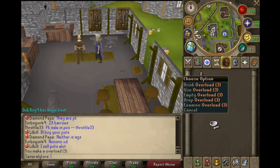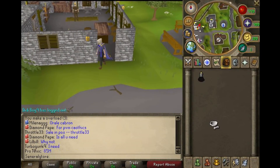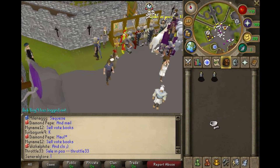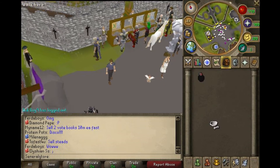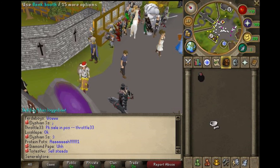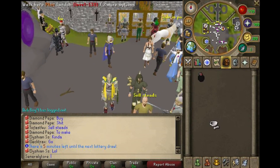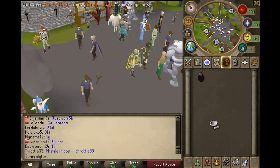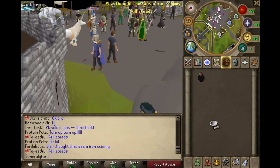Now let me run to my bank to show you how to make an overload flask. To make an overload flask you simply take two three-dose overloads and combine them, and there you have an overload flask. If you spent a lot of money making this overload, you can sell an overload flask for about three or four mil, so it's pretty decent profit if that's what you're going for. If you're making overloads for PvM it's also an easy way to save money. Hope you guys enjoyed the video — please leave a like, comment, and subscribe. See you guys next time!